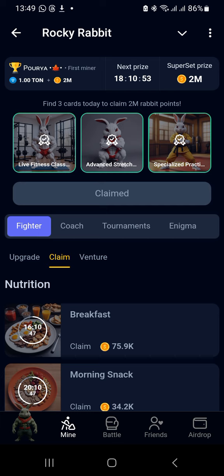Then you click Claim or Check Cards. If you are correct, everything will go up. You have access to the 2 million free tokens. I've done mine — you can see the Claim 10 is greyed out here.